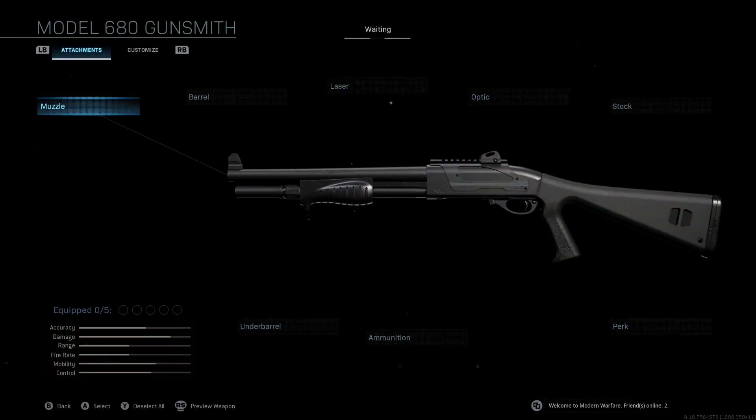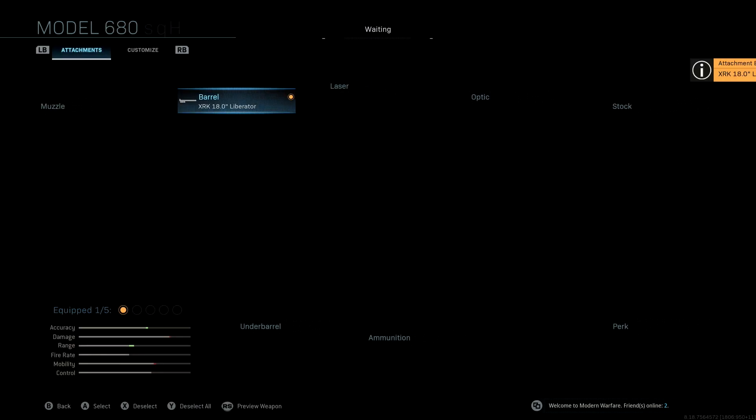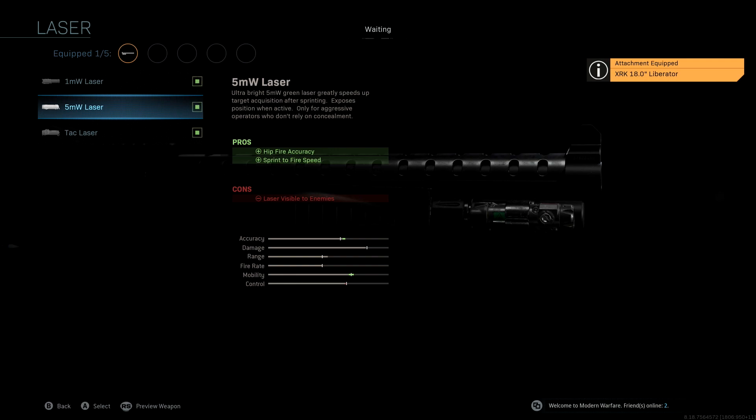Looking at the attachments, we're not going to be using a muzzle. The barrel we're using is the XRK 18.0 Liberator — this is the same barrel that comes with the original blueprint. We get damage range as well as tighter pellet spread as pros, and a really nice boost to accuracy and range. The laser we're using is the 5mw laser. I love running a laser on a shotgun because generally when you're running around you're going to hip fire people, so having the 5mw gives us hip fire accuracy as well as sprint-to-fire speed.